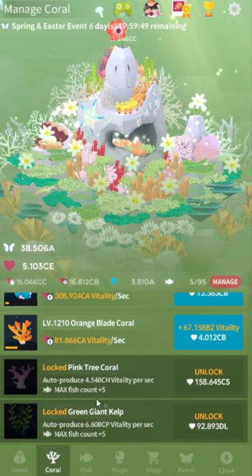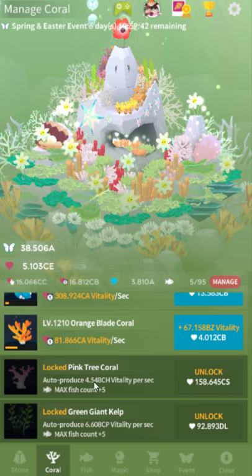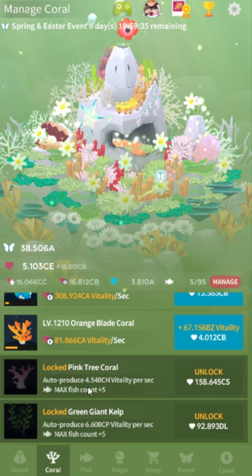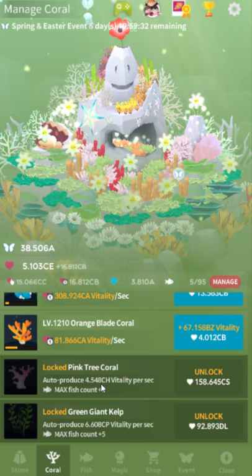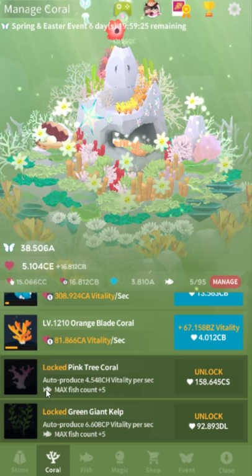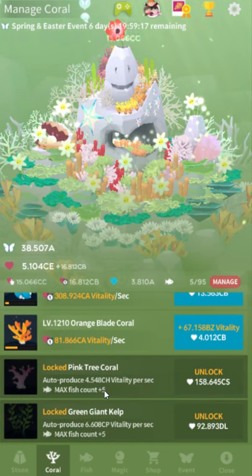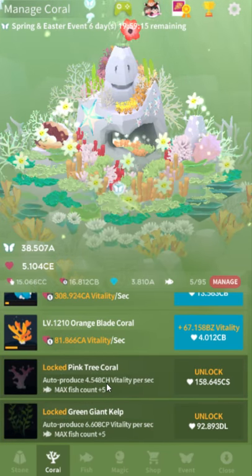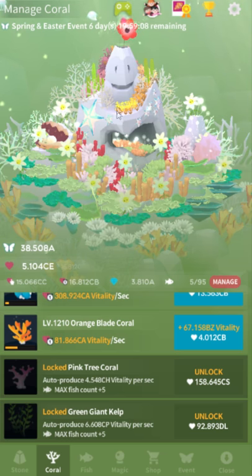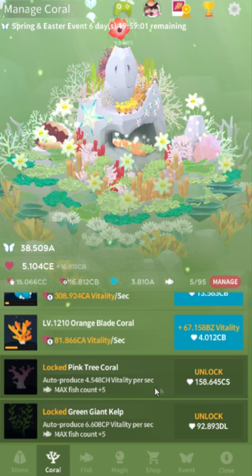I'm not 100% sure what the easiest way to fix this would be. I don't think this needs to list the auto-produce vitality per second because it just confuses people, and that number constantly changes. Until you actually get the coral, it doesn't really need to display it since you get coral as a matter of progression. It's an issue where there's not a perfectly obvious solution — sometimes in user interfaces you have to make hard decisions about what information to include or omit.